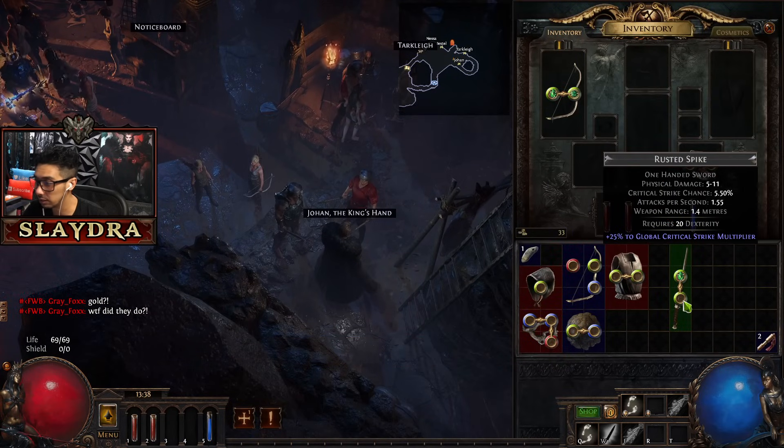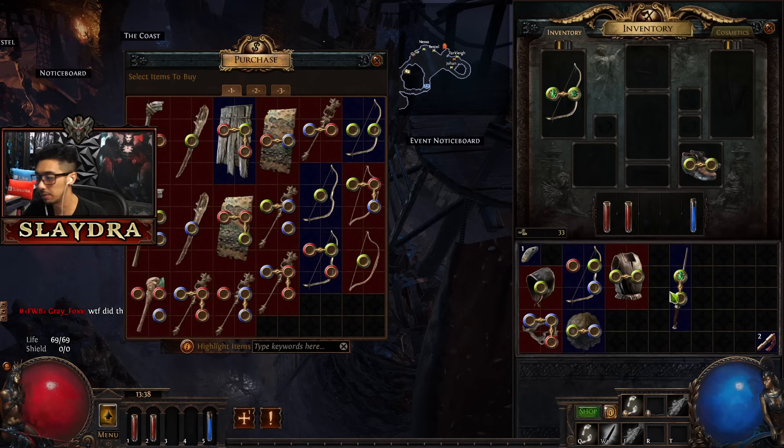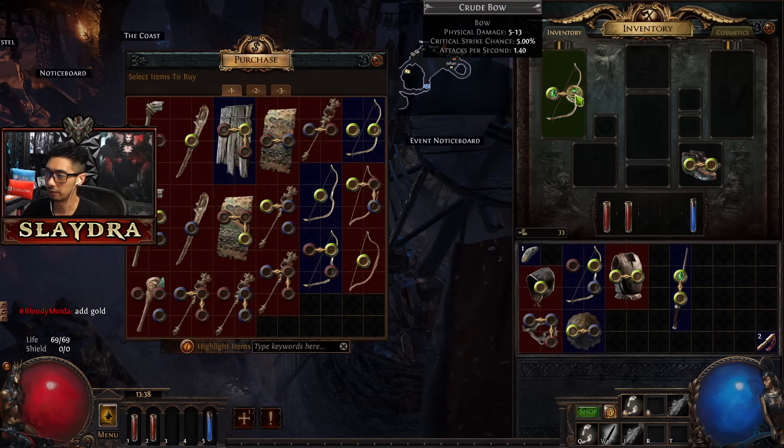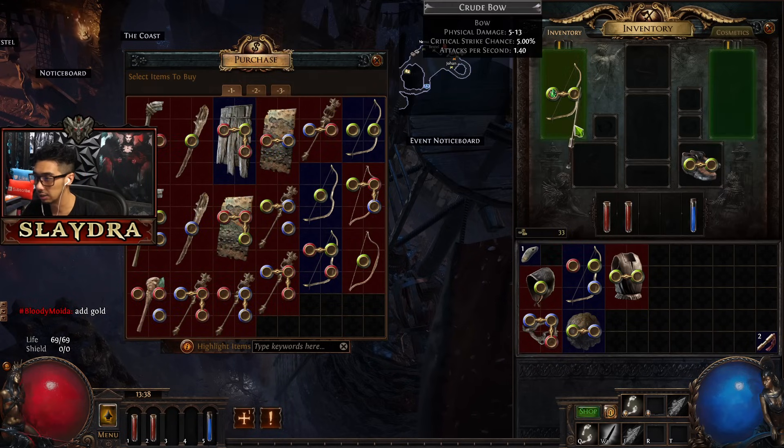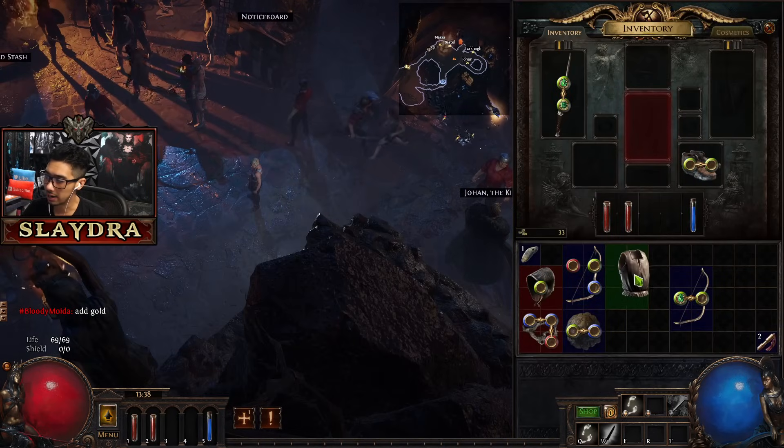We're going to take Frost Blades, put it in here and see how it's linked. If you didn't get one that's linked, don't worry about it - you can still get it later. In this game, you cannot equip unidentified items. So we're just going to right-click on the identification scroll - if I hold shift, I can use it multiple times.